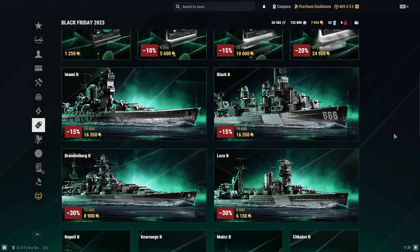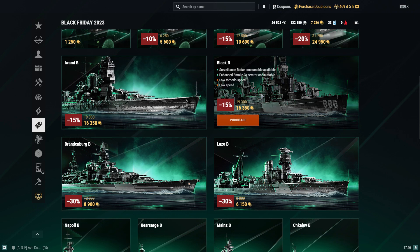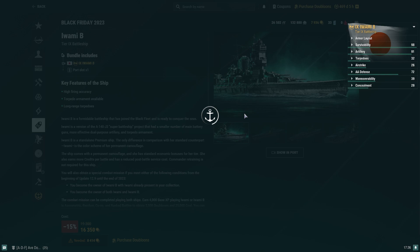The new ships this year — besides Repulse B — are four ships: Iwami B, Black Black, Brandenburg Black, and Lazio Black. Let's do a brief overview of each.